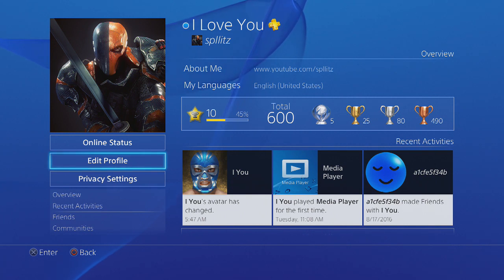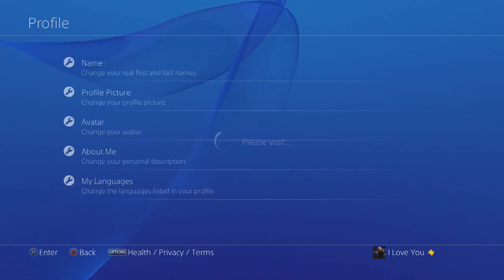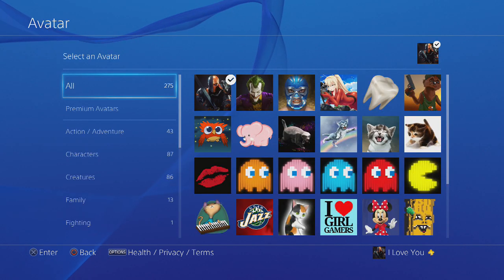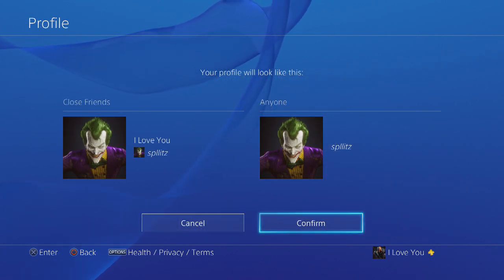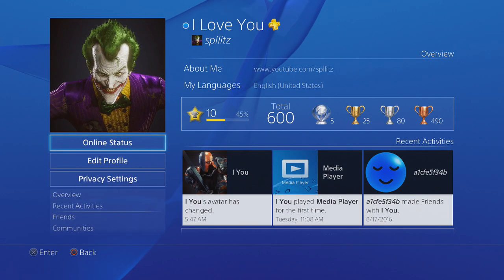But let's say you want to change it because you found another avatar you like. Go to Edit Profile, then Avatars, and you can change it there. Here are some avatars I got for free — let's pick the Joker, also free. Just confirm and your profile should update.